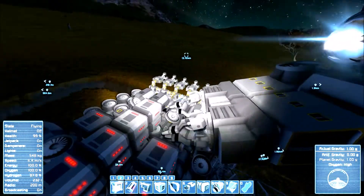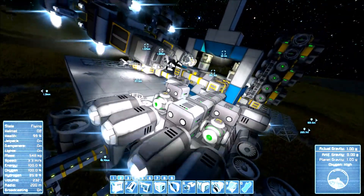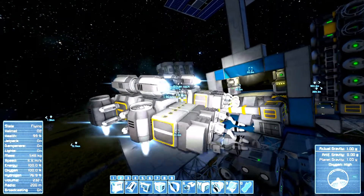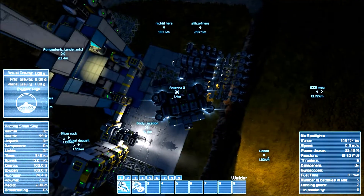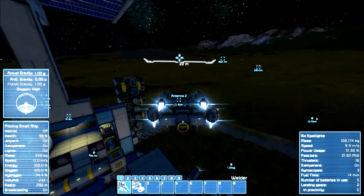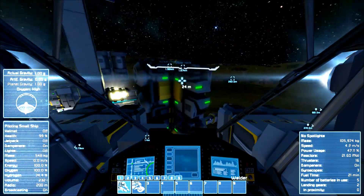Let me hop out here real quick and turn this on so it charges up those batteries, since we're connected and shouldn't be using any power. These batteries only have two on them — everything's done except those motors. Let's finish up those motors real quick. Actually I'm sitting right here, let's build that last thing up. Should have the components now, there we go.